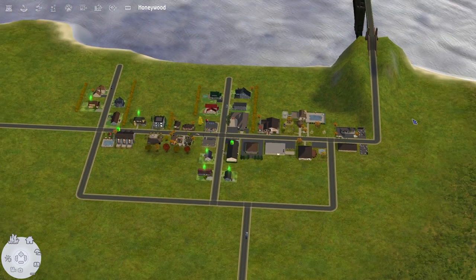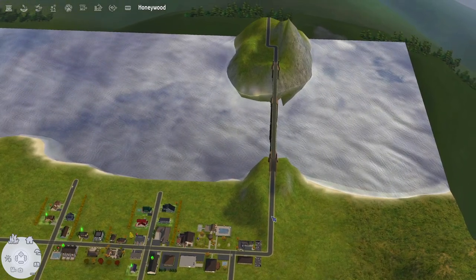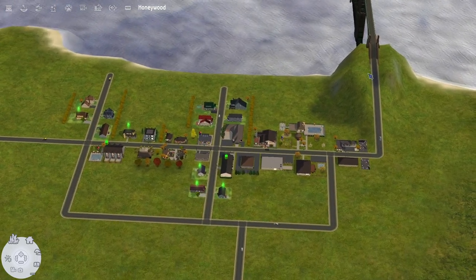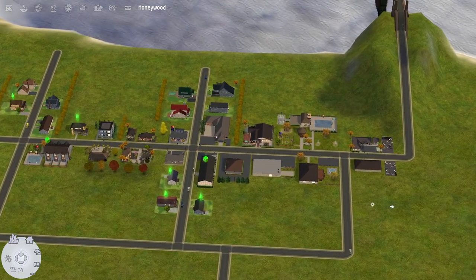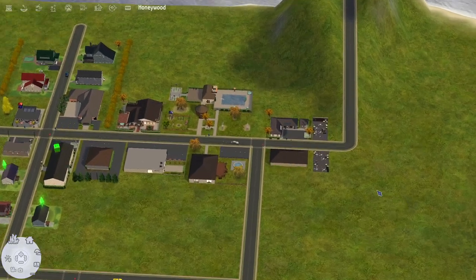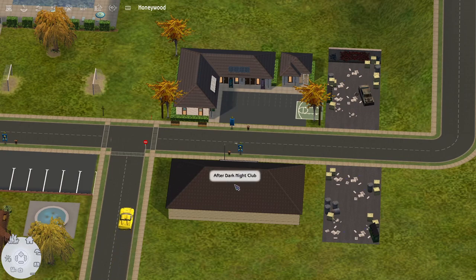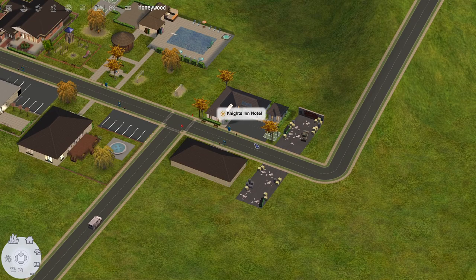I'm imagining that the Sims are coming from the city across this bridge to this town. The city is over here across the water, and this is kind of like the outskirts — a small town outside of the city. Over here when you first come in, we have a motel and a nightclub. It's kind of a more run-down area on the outskirts.